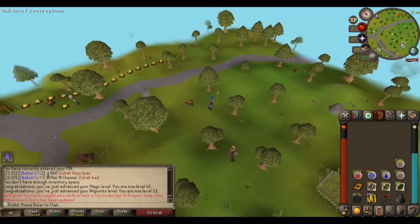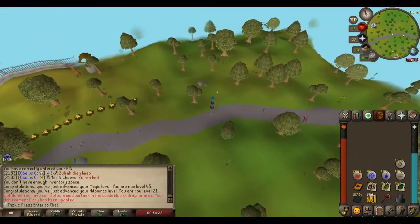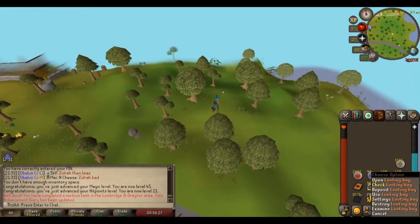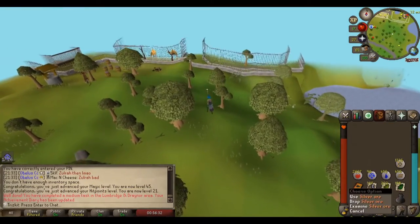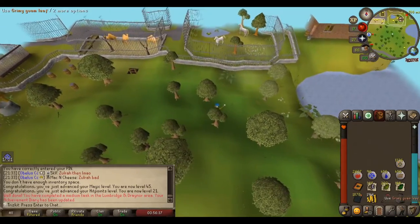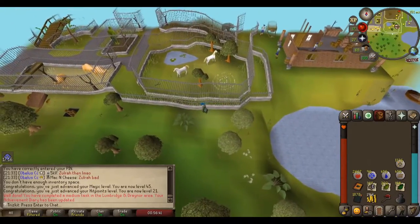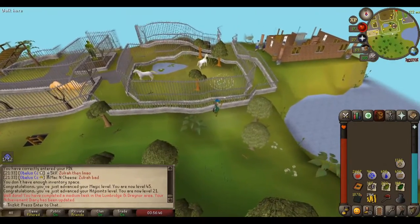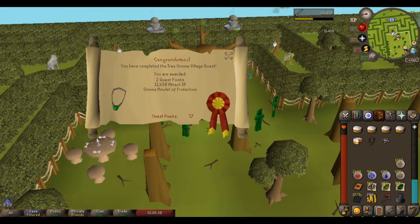I died trying to fight the warlord dude for the Tree Gnome Village quest. But I just got everything back and it's not a huge deal because I was going to take those things out anyway — took out the Guam's, Harralanders, the silver, and the top of fire. Yeah, finish this. Boom — another one down.